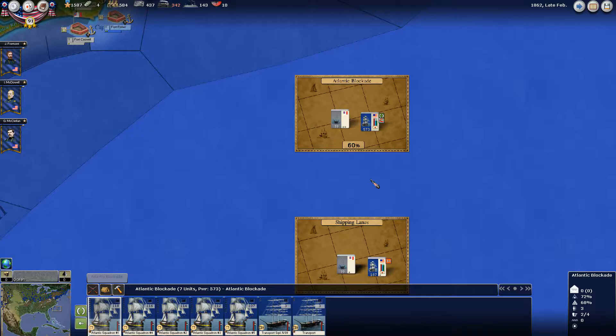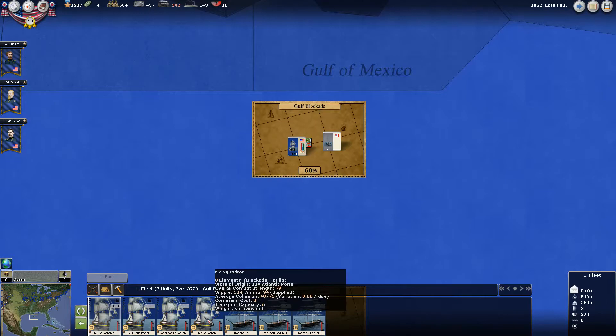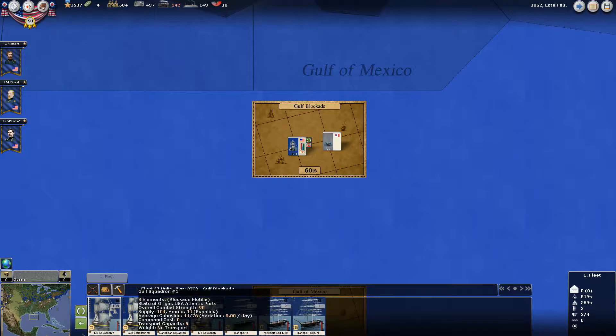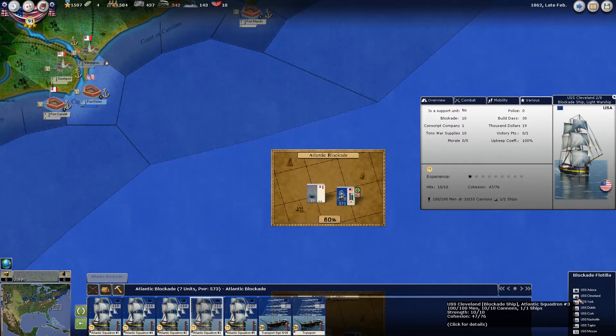So first, blue water blockades — what does that mean? You have two blockade blocks: the Atlantic blockade and the Gulf blockade. You get about 11 blockade flotillas that you can use in any way you feel fit. These blockade flotillas are built for this purpose. If you click on one of these blockade flotillas — this ship right here, the USS Cleveland — and go to various stats, the blockade power is 10.